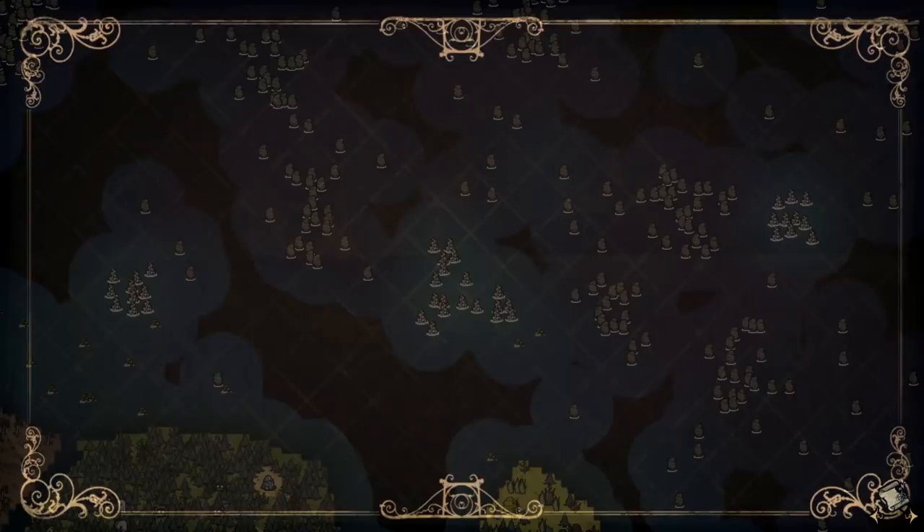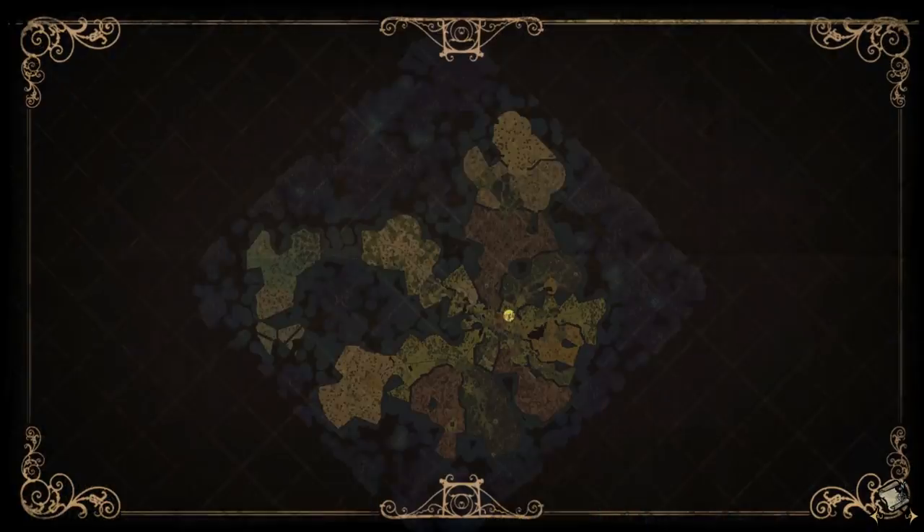First up, the newly generated salt formations. No longer will we find but rocky pillars reaching up from the depths, as clusters of salty goodness now find themselves dotting the map. As always, these are quite random, I'm sure, in size and location, but are easily distinguishable via a pseudo-glow while looking at the map. Some are easily accessible, while others sit among dangerous rocks. But let's head out to one, shall we?